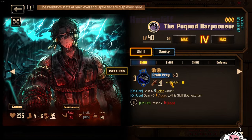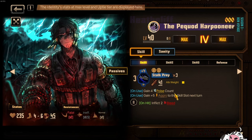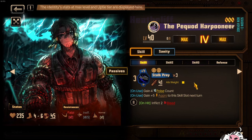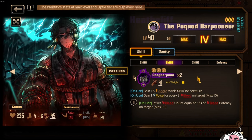For Heathcliff, we have Stalk Prey. Stalk Prey is the only source of poise count that you will get, so this will be the main move you need before you use any of your other skills — because you need to keep that poise for your future moves. You also gain aggro on this skill next turn and you inflict 2 bleed. Skill 2 is Snack Harpoon: 4, 8, 12, 16 — 16 on your skill 2, not bad. Gain plus 5 aggro to this skill next turn.